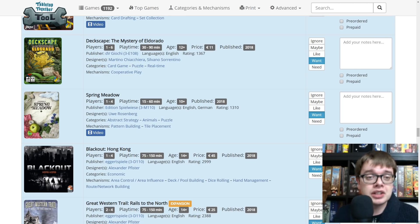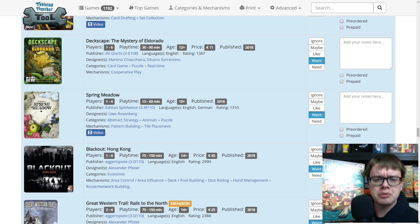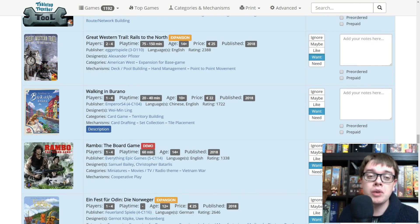Blackout Hong Kong — I know it's the new game from Alexander Pfister. That's all I needed to know to put it on the list. Eggerspiel make really nice things. Great Western Trail Rails to the North expands Great Western Trail — overview for that should be coming very soon. It adds a new board to the top with a spider's web of new stations and stops to drop off your cattle, one-off powers, accessed by putting huts out from a new auxiliary action. Really nice expansion.